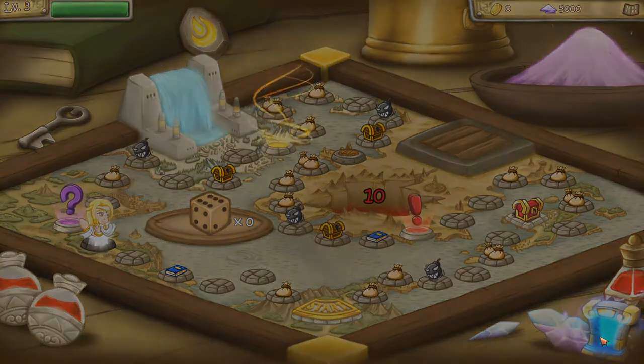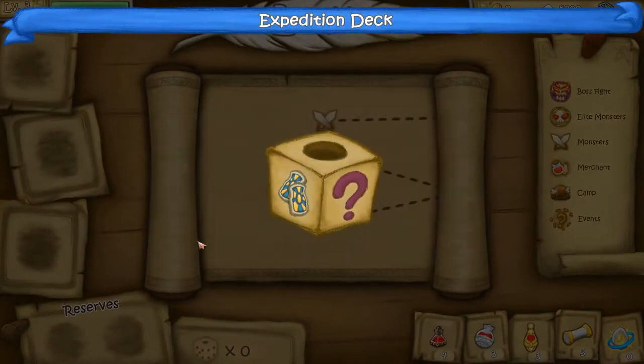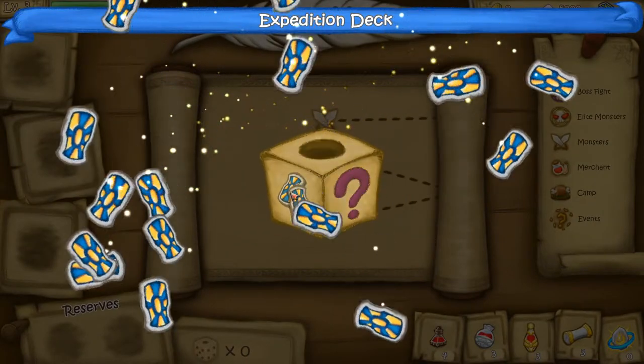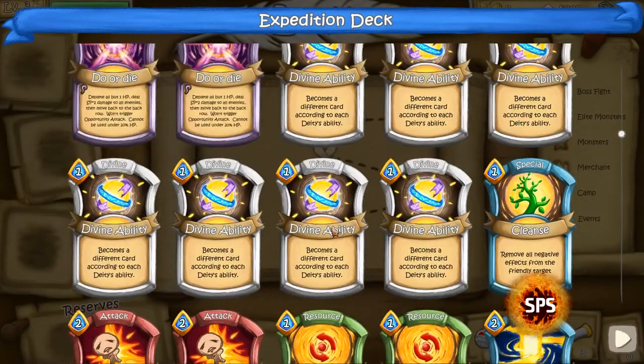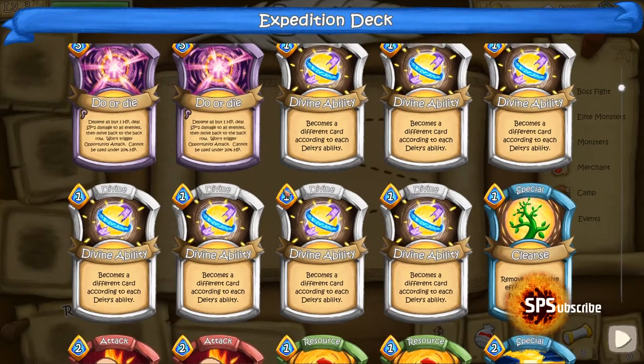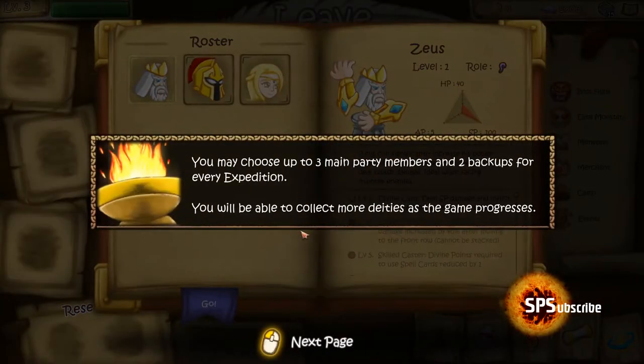Now let's move into the expedition panel. This is where the combat goes. First, we get our expedition deck based on cards we've purchased — this is all the cards we have. Here we've got the divine cards, which cost a certain amount of mana. There are ones that cost one mana and ones that cost two, and they will differ depending on who we play with.